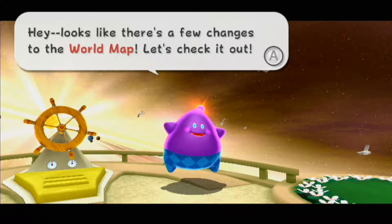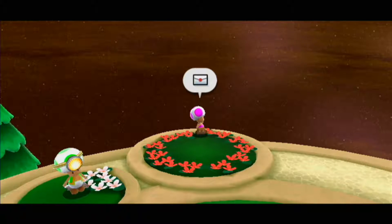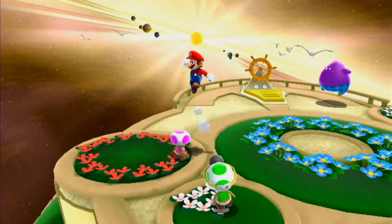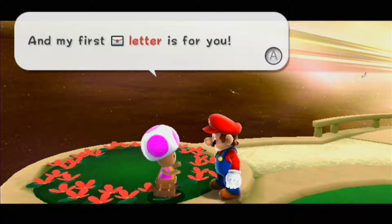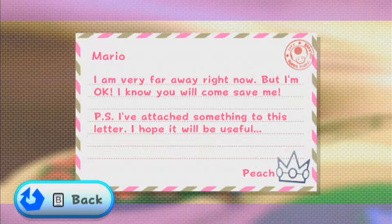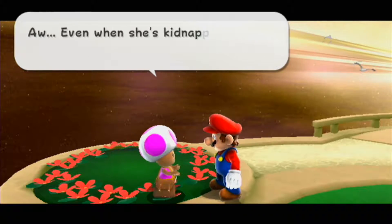We can now advance! It looks like there's a few changes to the world map. There's mail toad in this game — go ahead and humor him. I forgot about mail toad. 'Mario, I am very far away right now, but I'm okay. I know you will come save me. P.S. I've attached something to this letter — I hope it will be useful.' Just like in the first game, Peach will send Mario letters with one-ups attached.